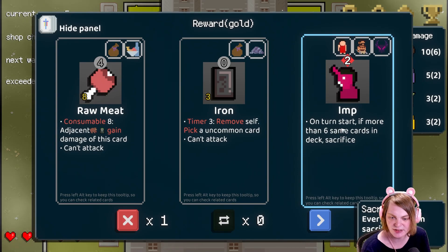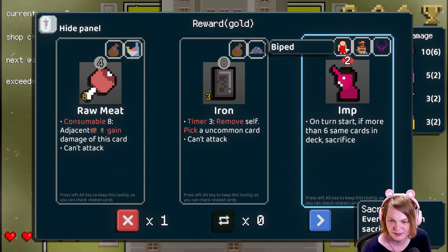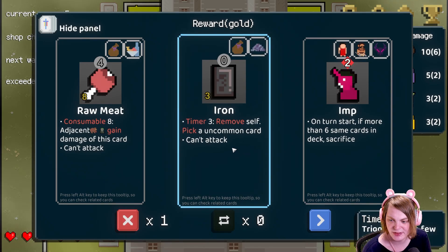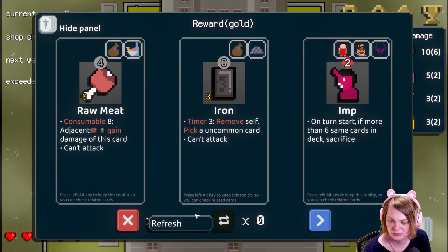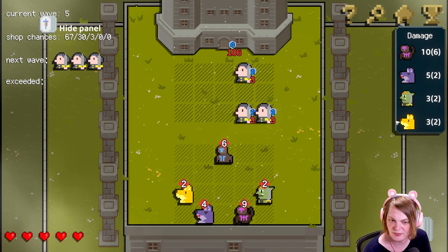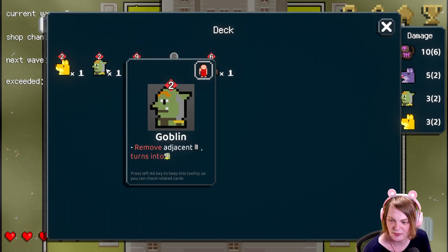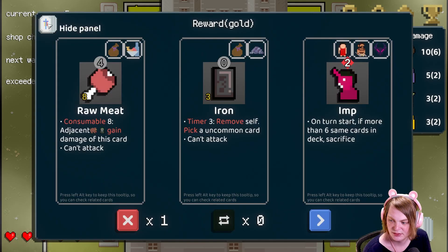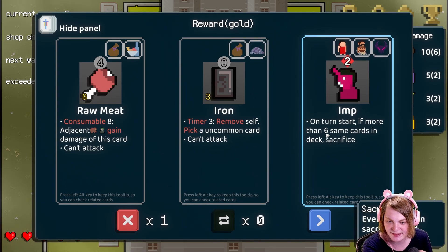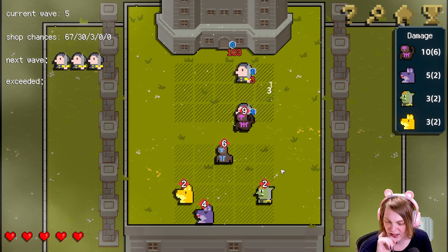On turn start, if more than six cards in deck, sacrifice. Turn three, remove self. Pick a common card. What does this do? Every adjacent — adjacent what? That does not look like this, so I don't think it's that. I think I'm gonna go with this one.